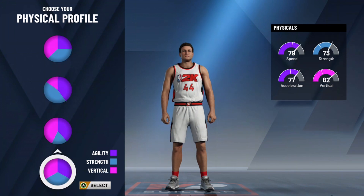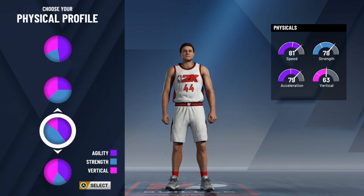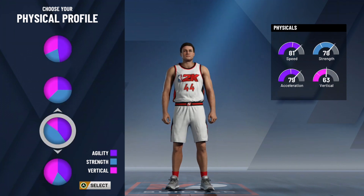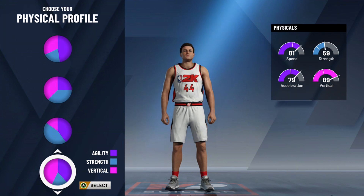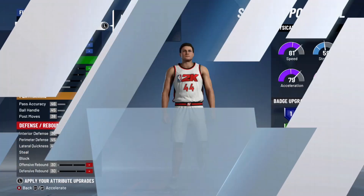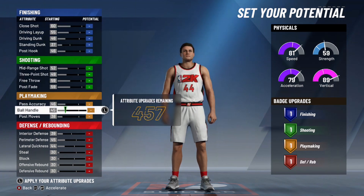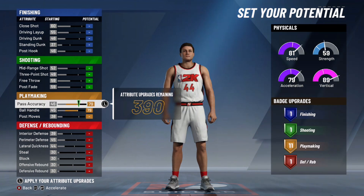With the physical profile on this build, you're going to be playing guard, so the one with a lot of speed and acceleration is the way to go. I don't like going with super low strength, but I'm going to do it here because this isn't going to be a paint build — this is more of a guard build, playing above the three-point line. You'll still be able to drive, but you're not going to be guarding centers or posting up.